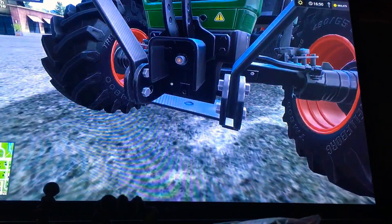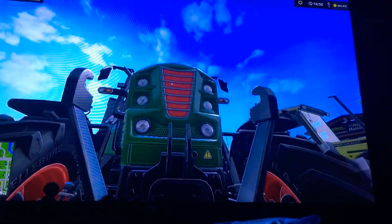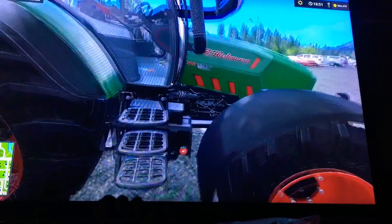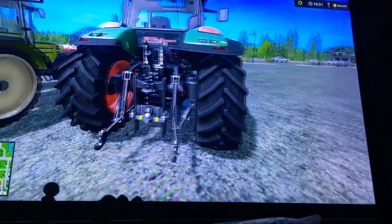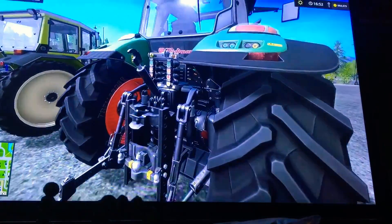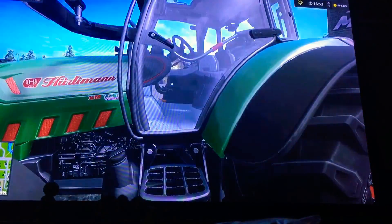Got your PTO in there, some attachers for weights and stuff. In the grill they've got red hexagon details — looks really nice — as well as over there, kind of like the tractor has gills, which is pretty cool. Got red rims. Here's the back attacher for various tools and stuff.